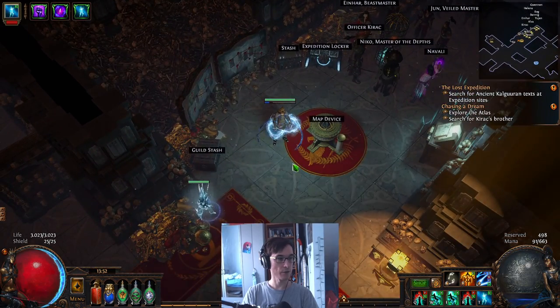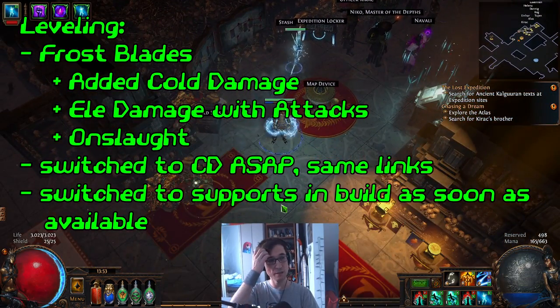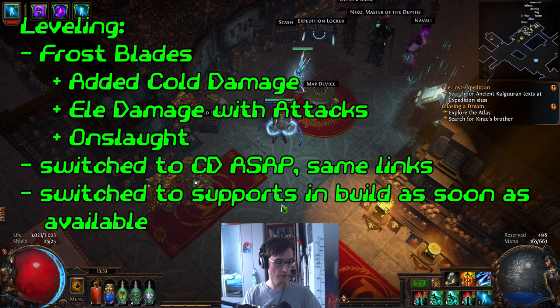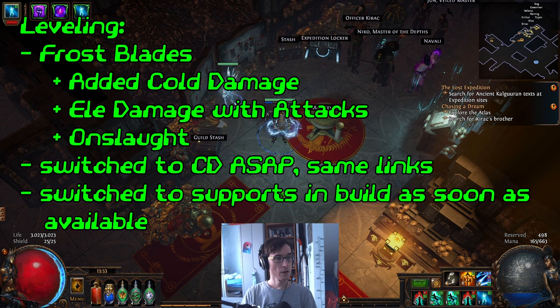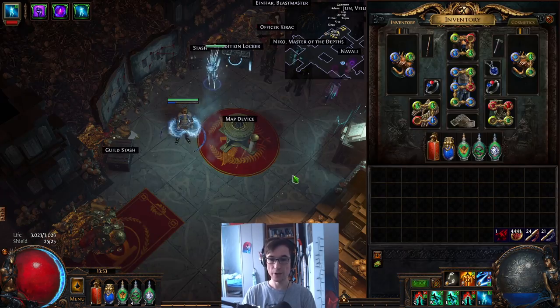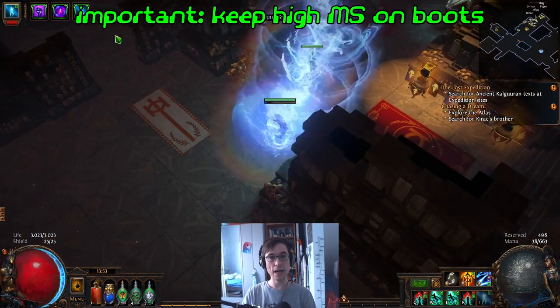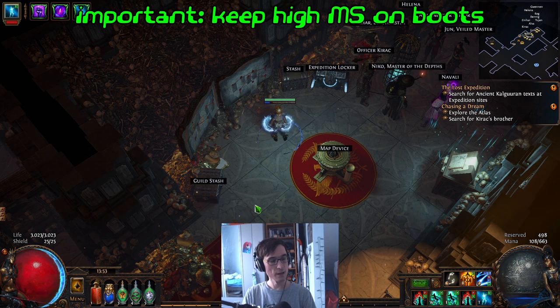For leveling, it was a pretty smooth attack build. I was just using Frostblades with Onslaught and Added Cold Damage — this pretty much carries you at least halfway through the campaign. I switched to Lightning Strike for a bit to test it out, but it felt worse. Then I switched to Charge Dash as soon as I could, which I think is the Sewer quest reward at around level 28, so it's actually fairly early. But I would advise, as I already said, you need to have movement speed. Because if you charge too slowly, it will take forever to gain charges and get the AoE and reach for the mobs — it will feel really bad. So have some movement speed on your boots before you switch.